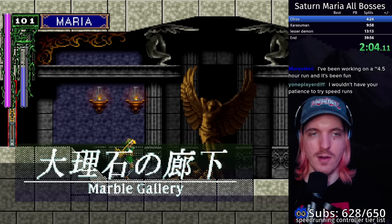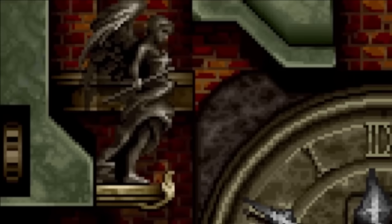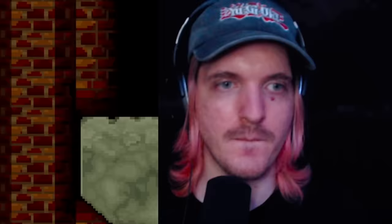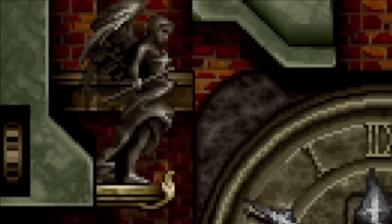Once in the marble gallery, I quickly make my way to the clock room. I made an entire video explaining this clock room and why it's so important in SotN speedruns, but to simplify: this statue moves in and out of the way every other minute. Unlike every other version of SotN, the in-game time is based on the console clock time. So I can manipulate the console clock by sitting on the main menu long enough to ensure this statue is always out of my way when I get here, losing zero time waiting for it.